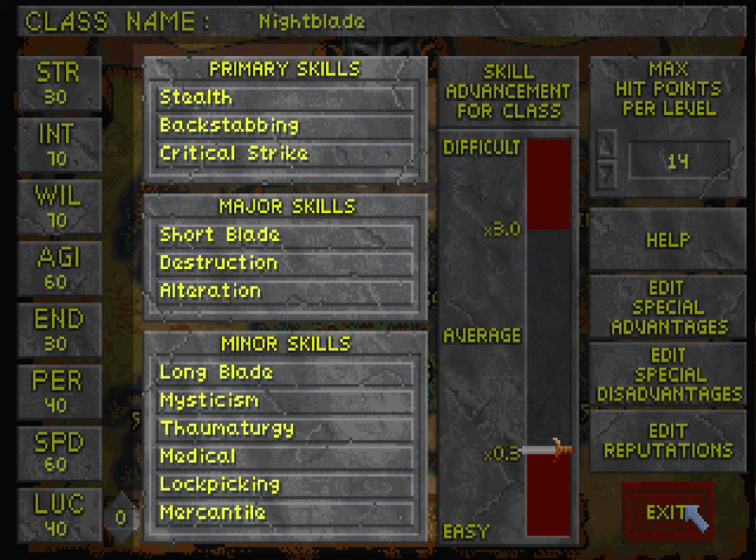A lot of people will tell you to put your weapon skill as a primary, and of course that would make the game a lot easier. But I opted to choose a skill setup that I think is more befitting of the character that I'm trying to portray. Rennie is very frail, very fragile — not a very good, healthy constitution.